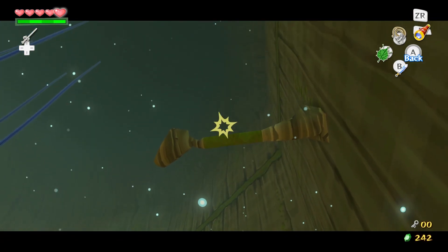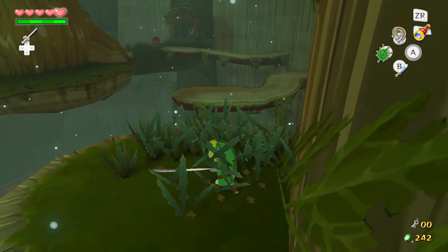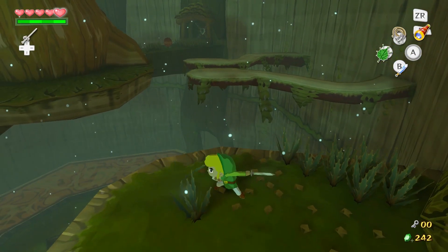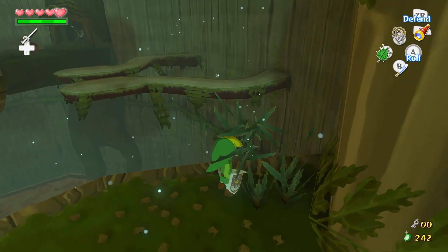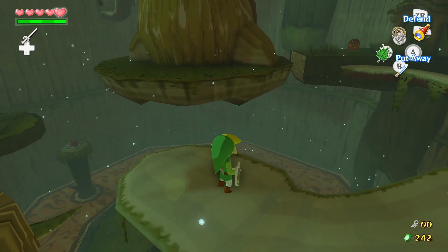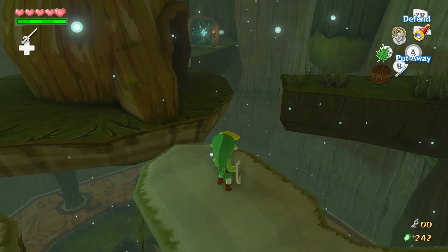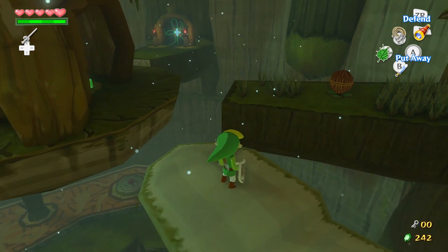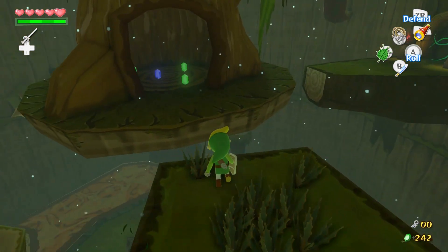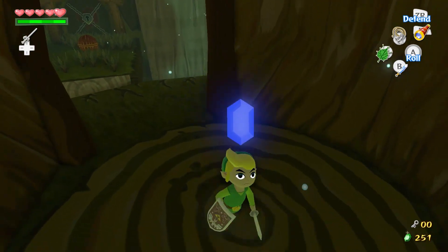Here's something that most Zelda games don't do — they actually incorporate dungeon items from the previous dungeon that you have to use. Skyward Sword does that too. Twilight Princess doesn't really, and Link Between Worlds is kind of a weird case.